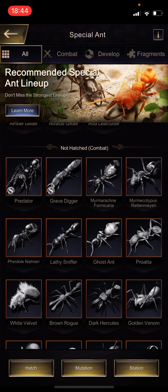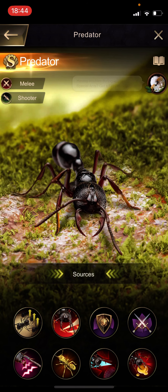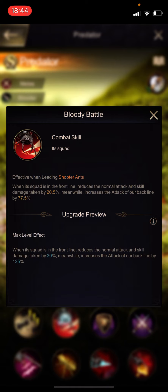First things first about Predator - I think it's a trash ant. Skills 2, 5, and 8 are usually the active skills or passive abilities. Skill 2 reduces normal attack and skill damage taken by 20.5% from the front line, but only when it's in the front line, which is the only place it makes sense anyway. Normal attack is what soldiers usually kill with, and the second attack you get is always skills if the ants proc on skills. It also increases the attack of the back line.